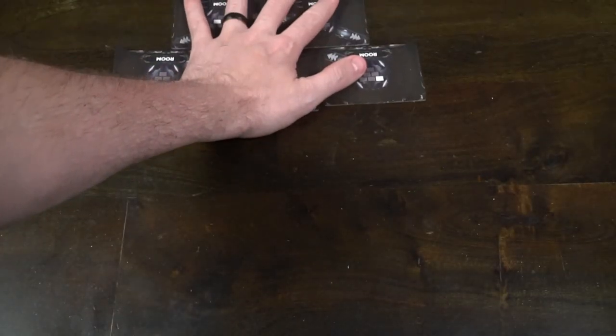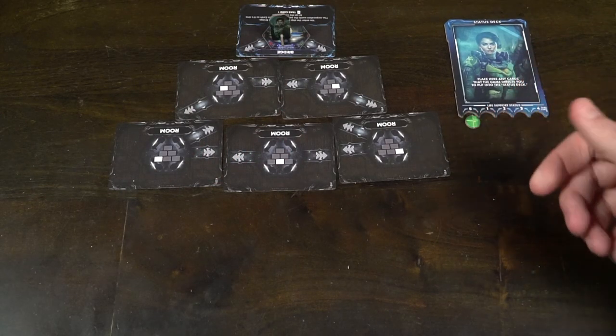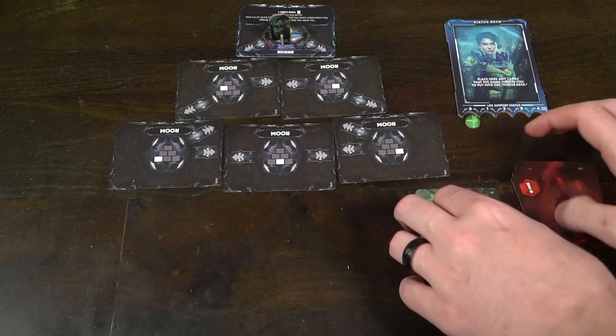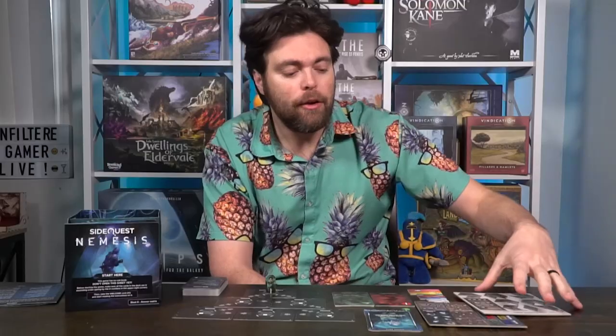You're going to start with card one, read it, look at the little arrow on the bottom right, flip it, and read that — just keep going. The first four cards set up the game: you'll get a small deck of room tiles to create the base of operations, a standee character, your captain, an infection deck, an event deck, a status deck, and a status token for your life support — which you're trying to get to four. You'll also get a number of punch boards with key codes that confirm whether you've got something right in the game.